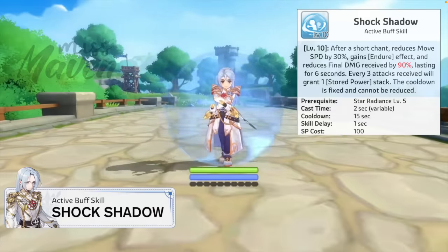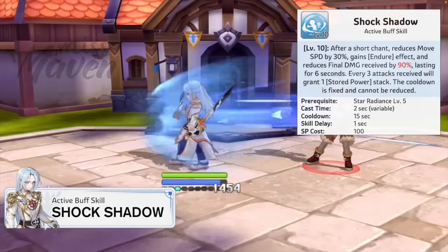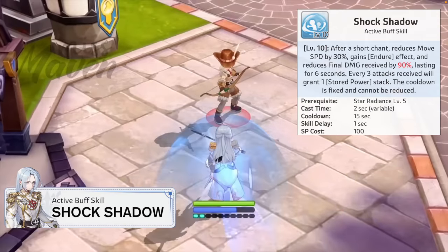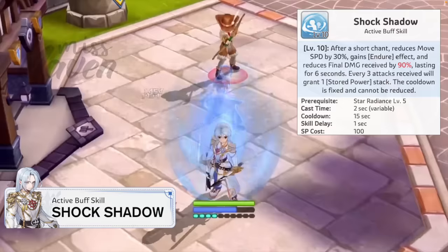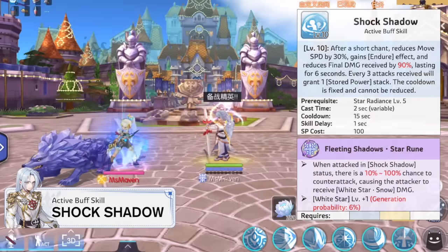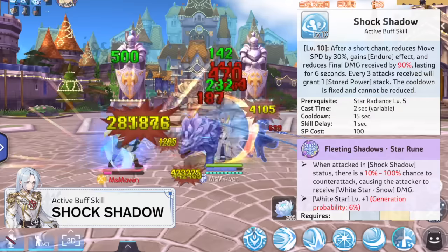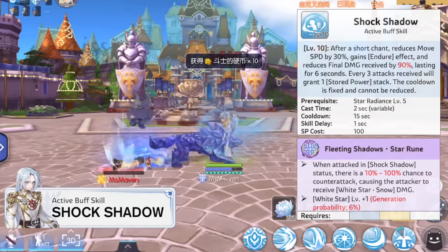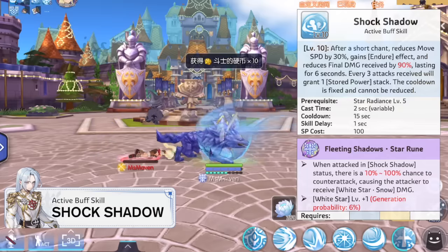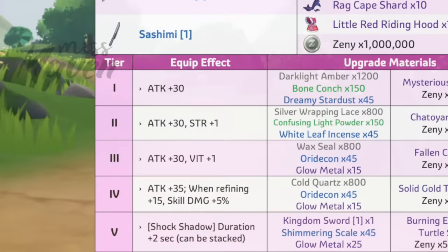First is Shock Shadow, wherein Heinrich will sacrifice 30% of his own movement speed in exchange for endure effect and 90% final damage reduction. Additionally, during this skill's 6 second duration, Heinrich will gain 1 stored power stack every time he receives 3 attacks. With the star rune, there's also a 10% to 100% chance to counterattack based on his White Star Snow damage every time he gets attacked, regardless if it misses. When equipped with a tier 5 Kingdom Sword, Shock Shadow can last for an additional 2 seconds.